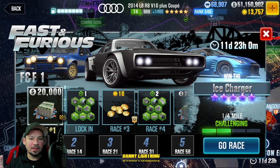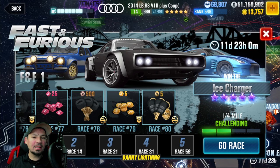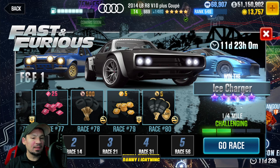The Fast and Furious 1 event is coming up. I think there's going to be 3 or 4 of these things. We're going to take a quick look at this and talk about the lock-ins. There is a total of 80 races in this event, and if you complete this, you're going to win the Dodge Ice Charger. The only way to get the Ice Charger and a lot of these really cool Fast and Furious cars is by completing the Fast and Furious event.